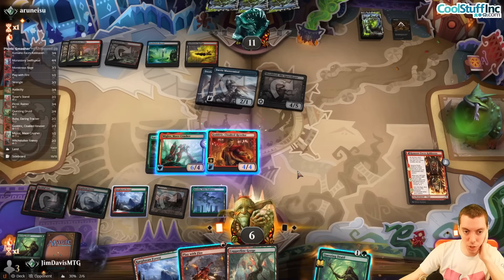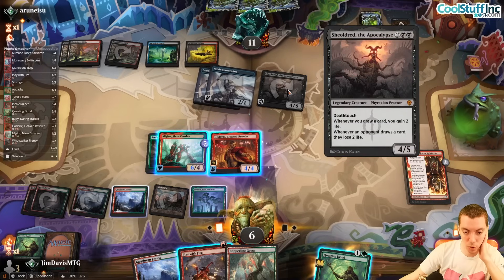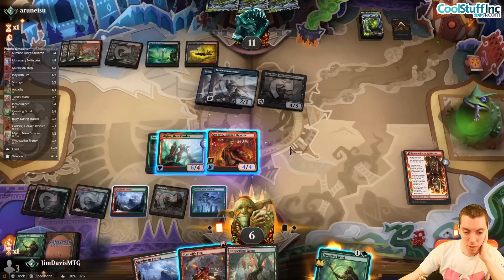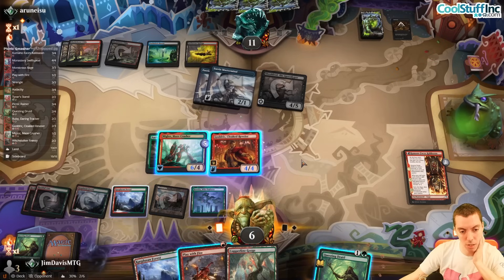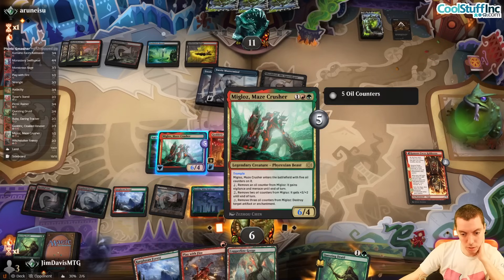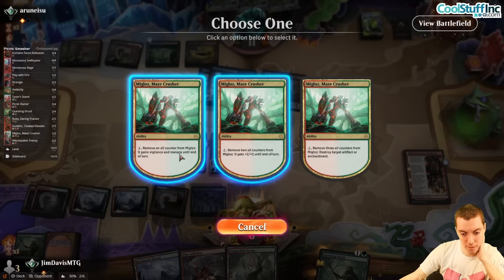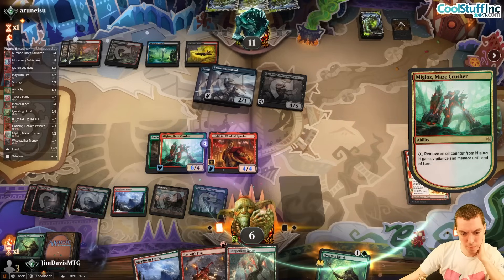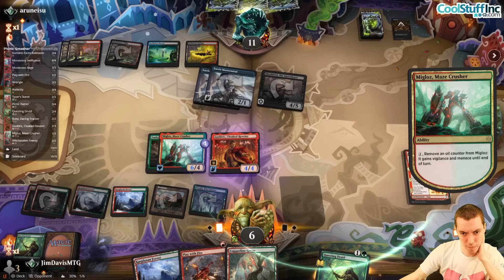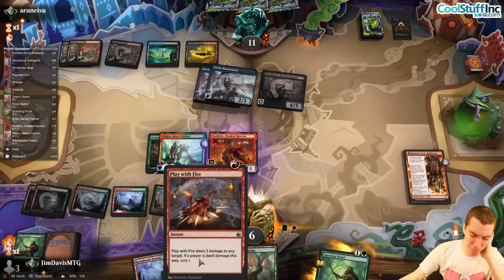This is technically lethal — we also have vigilance. But we still die to the Masterminds and the trigger, and unshielded they also have plus two life to work with. This is 10, 11, 12 — I think we're actually dead here. They have anything — we're dead. Yeah, I should have played Play With Fire earlier. Never using it just felt bad.